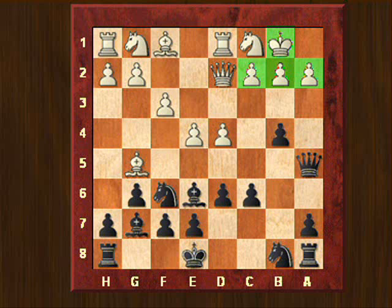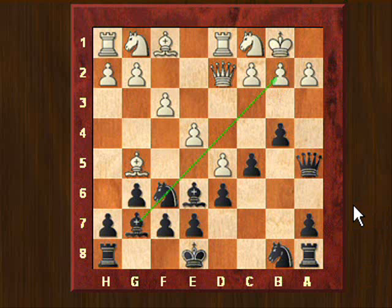I decided to wait with the knight development and first push the pawn from c6 to c5. He played d5, closing that diagonal but on the other hand opening the diagonal for my bishop. Now my bishop on e6 was attacked, so I went to d7.